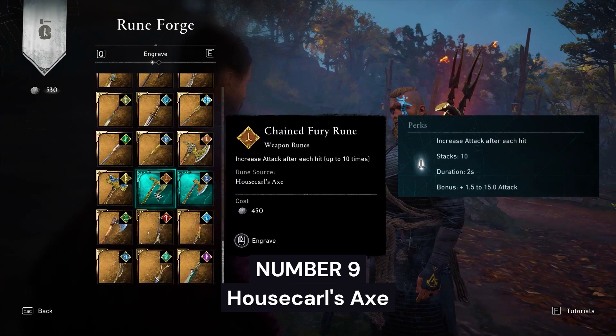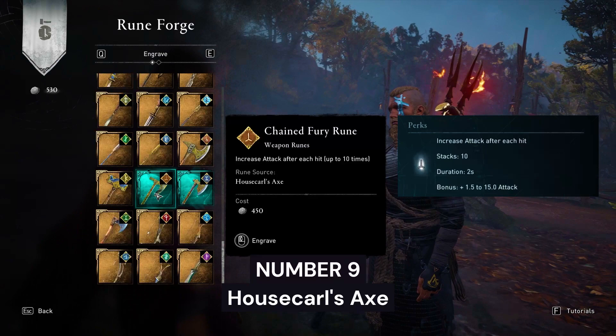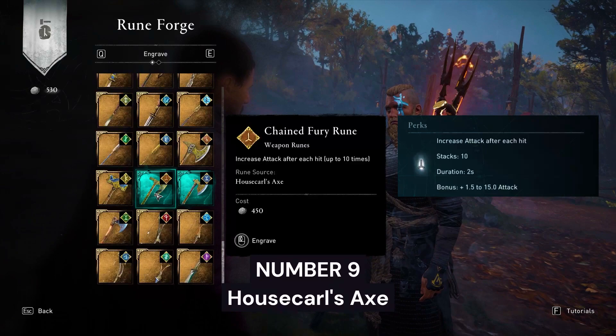Number 9: Chained Fury Rune from Housecarl's Axe. This increases damage up to 15 points. This rune can be obtained easily by giving silver to a beggar in London.